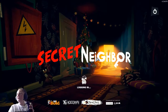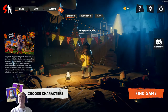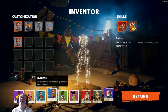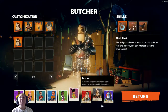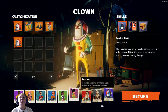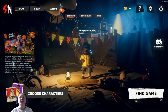Oh yeah, my controller works. Okay so here are your characters — you've got the Bagger, Brave Detective, Inventor, Leader, Scout, and of course you've got Neighbor, Butcher, and Cloud the Clown — looks kind of creepy. We're just going to go with the normal Neighbor, actually we've got to play as Bagger because he can hold the most items. So let's go find the game.